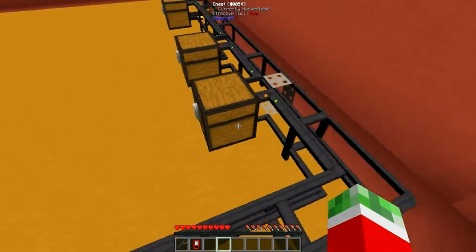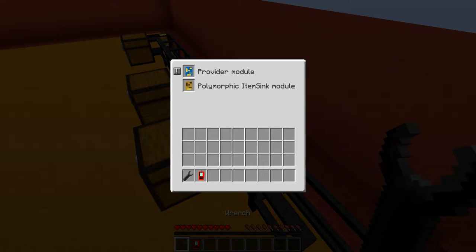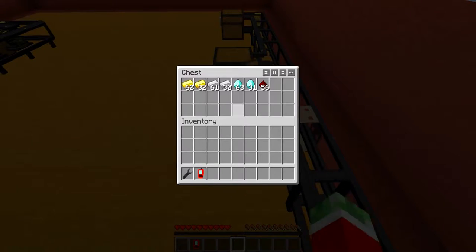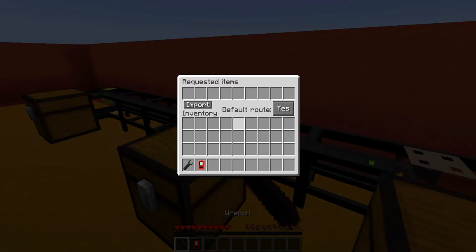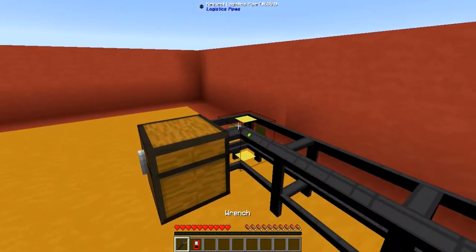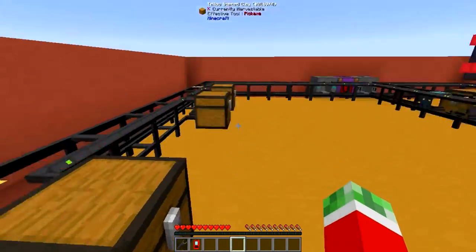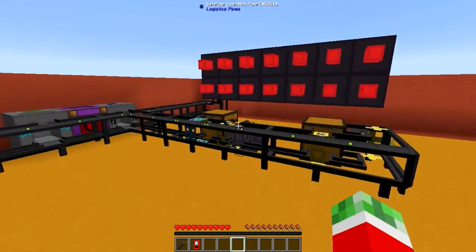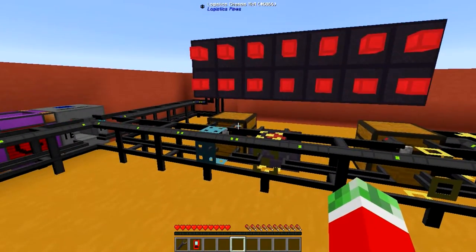Like always, right here I got myself a couple of chests set up. The first one is the Provider Module — the Polymorphic Items Module — which is just your general storage where you will be storing the items that are required to make the chipsets. A default route chest, and a chest with a request logistics pipe so I can actually request the production of certain chips in this network.